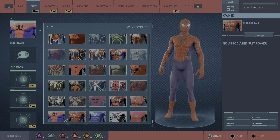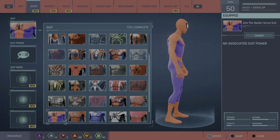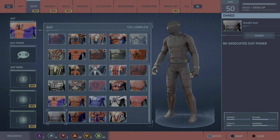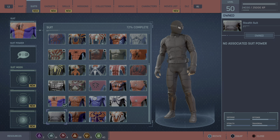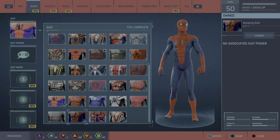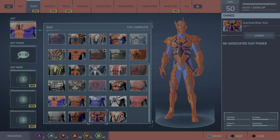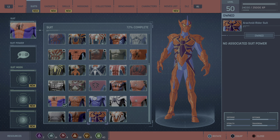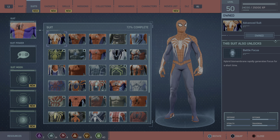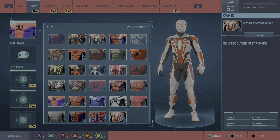This one's from the Tobey Maguire movies, 2002 to 2007. And this one's probably my favorite suit — the Spider-Verse suit. This one's really cool. Stealth suit, also known as the Night Monkey suit from Far From Home — if you haven't seen that movie, that probably sounds really weird. The Amazing suit — this one's awesome too, I love this one from the Andrew Garfield movies. The Rocket Rider suit — that one's crazy. And the Armored Advanced suit, which is basically just this suit but with extra armor. It's a little different, it's more red.